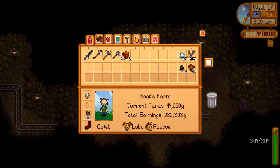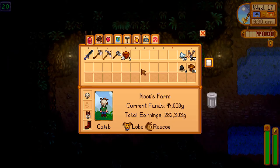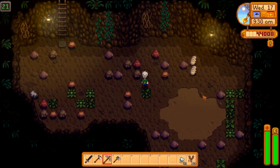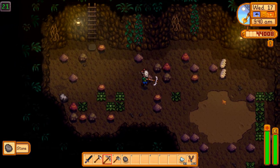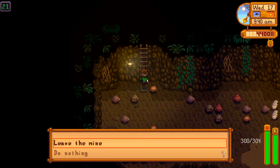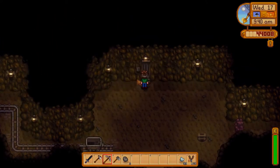I wrote down where the best place for copper is: 'copper, floor 21, mine, leave, repeat.' I think floor 21 is what I found to be the best. But another note says floors 31 to 39, according to the wiki. I don't remember what we decided was best — might have been 31 to 39.